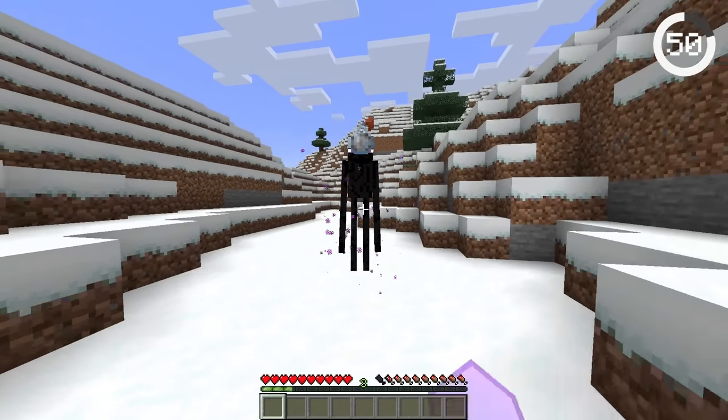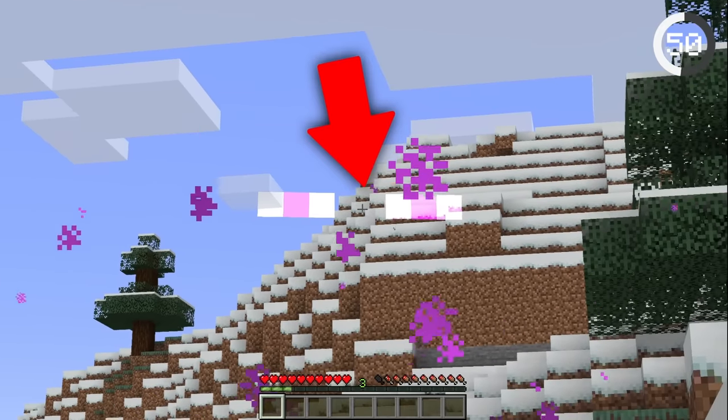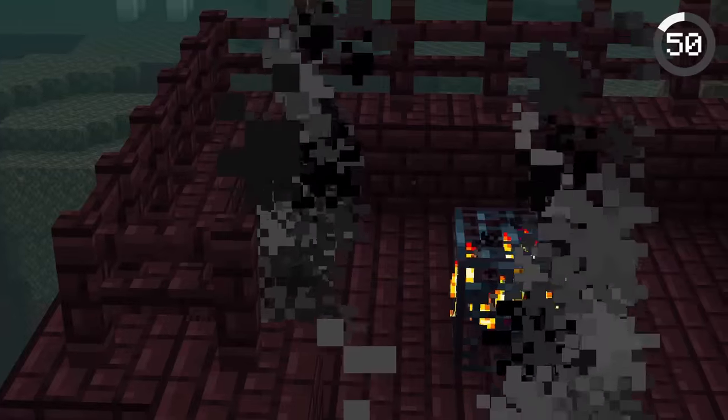If an enderman is given invisibility, their eyes are still visible. The same goes for the spider's eyes and the blaze's smoke.